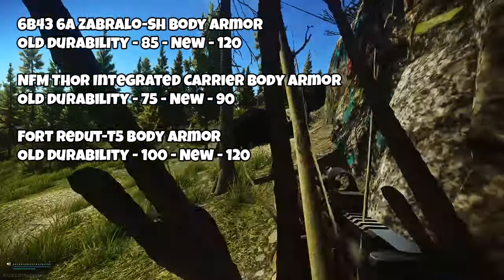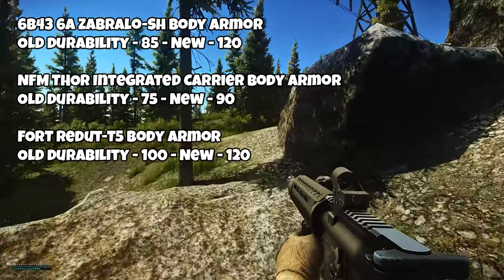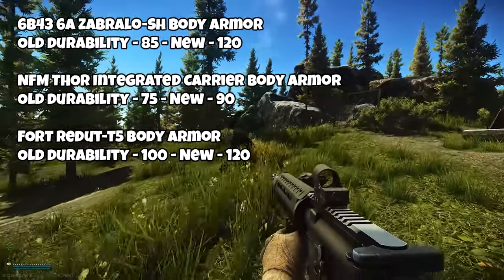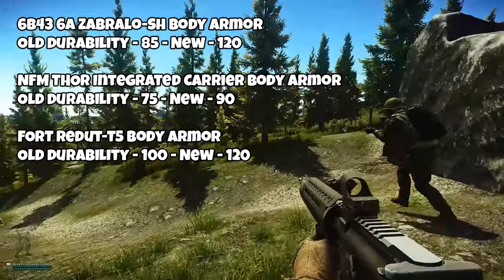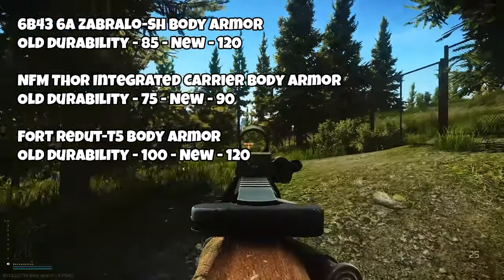To start with, the 6B436A Zabrola SH body armor — its old durability was 85, and that's jumped up to 120 now. The NFM4 integrated carrier body armor has gone from 75 up to 90, and the 4 Reduct T5 body armor has gone from 100 up to 120. So some good changes there to the high level armor.